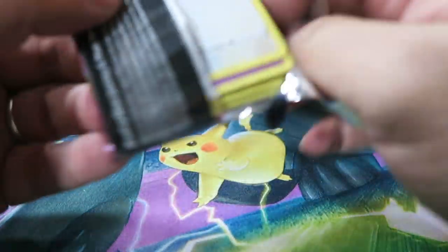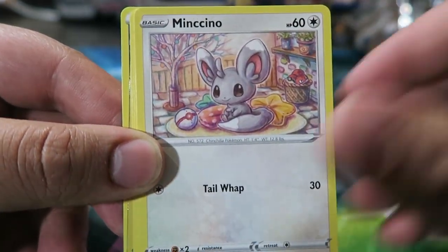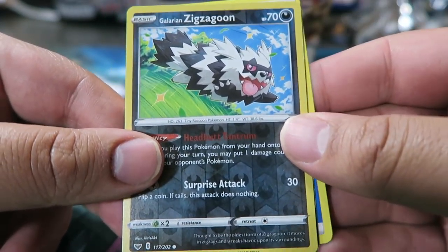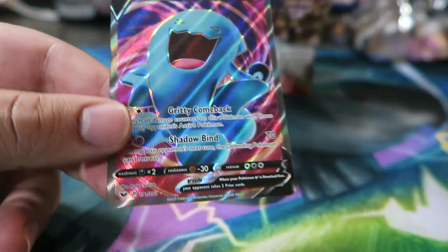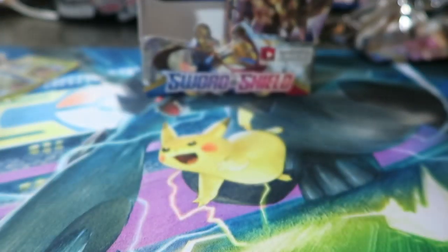Another pack — let's go. We have Energy Retrieval, Heatmore, Drizzle, Minccino, Galarian Ponyta, Cottonee, Scorbunny, Silicobra, Galarian Zigzagoon, Water Energy, and Indeedee V Full Art — pretty cool looking. Still want Zacian though — I'm not complaining. Indeedee V is a pretty cool card.